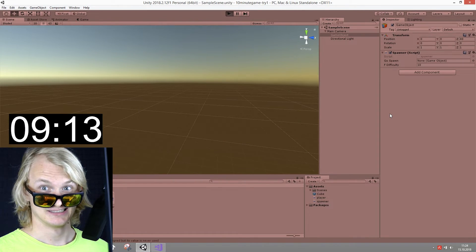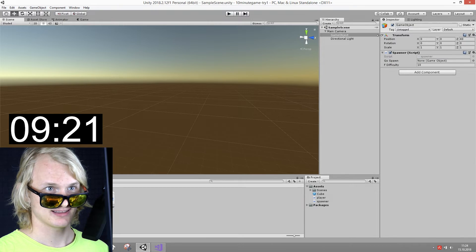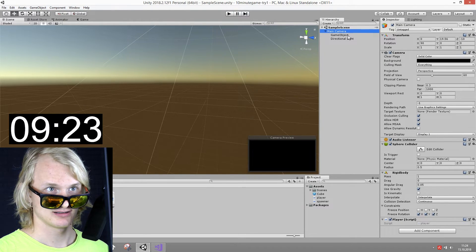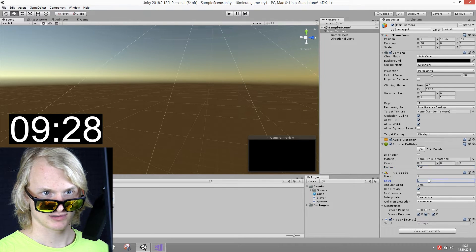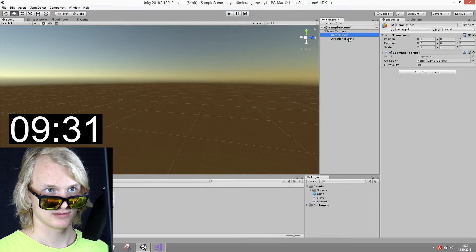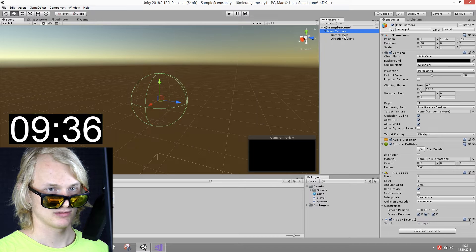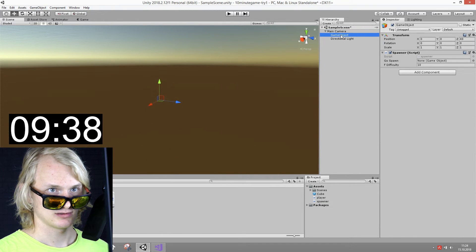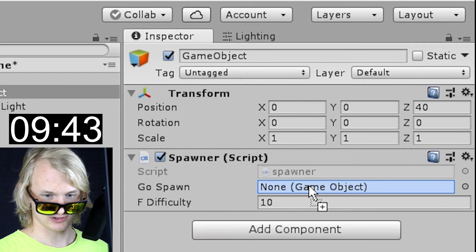50 seconds remaining — let's give it a test run. Why am I not seeing anything? This is not good. This is just a general rule in game development: whenever you code something without testing it, it never works. Will I be able to find the bug within the next 30 seconds? Here I'm checking the light — maybe all of the cubes were just invisible because there was no light. That was not it. I already checked the light settings like three times in this video. The spawner needs the cube — oh my god. 17 seconds remaining. Please, this needs to work now.